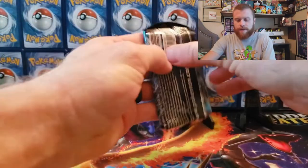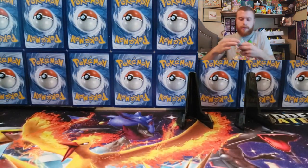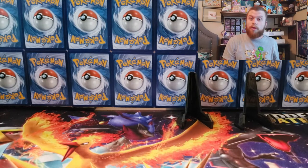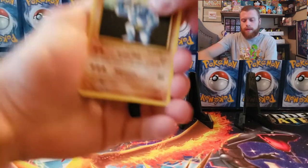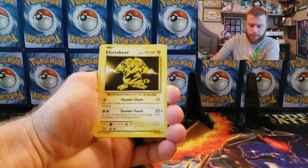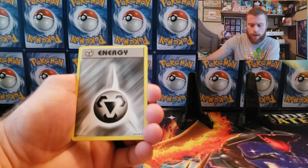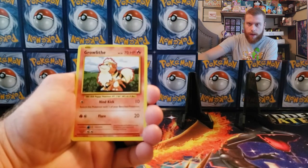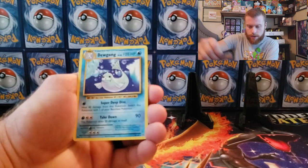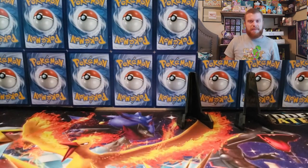Evolutions — I gotta continue the streak. We got a Machoke, energy, Charizard Spirit Link, Electabuzz, Drowzee, Starmie, metal energy, Growlithe reverse holographic, Switch trainer, and our last card is a Dewgong non-holographic. Wow, I'm getting nothing guys.